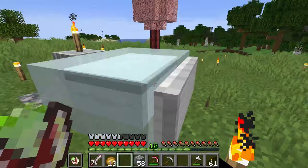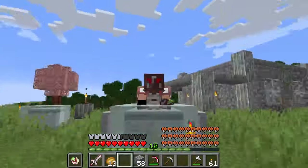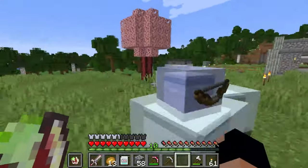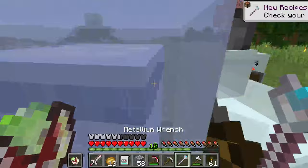Machines can be ridden by right-clicking them with an open hand. You can ask a friendly Mii to leave their Loon by right-clicking them with an open hand. Use a Metallium wrench to retrieve full health machines.